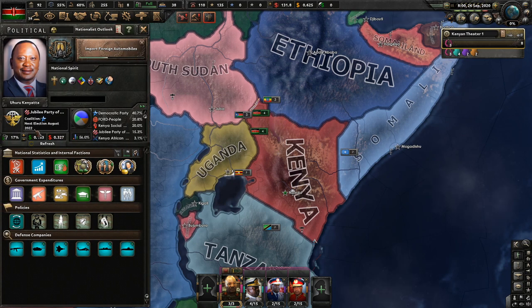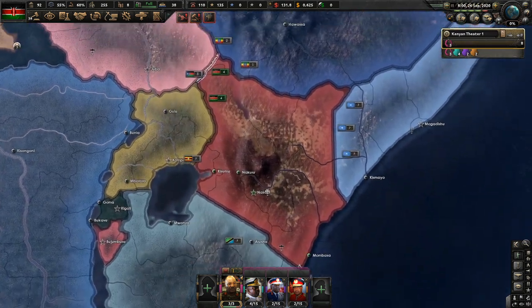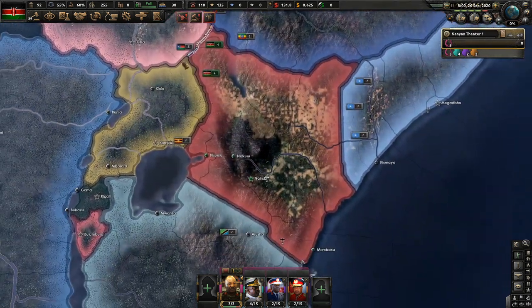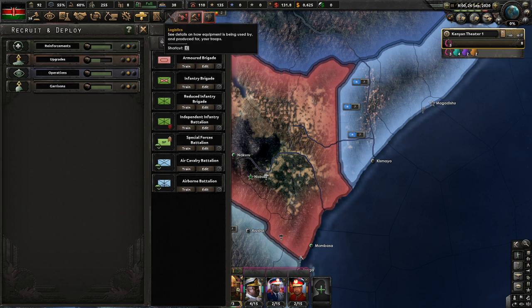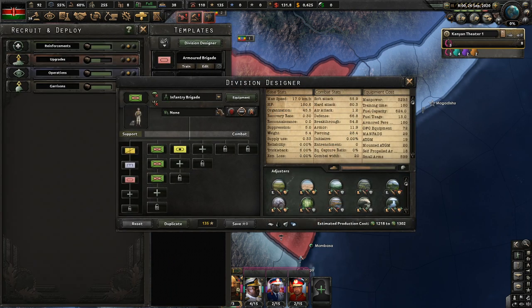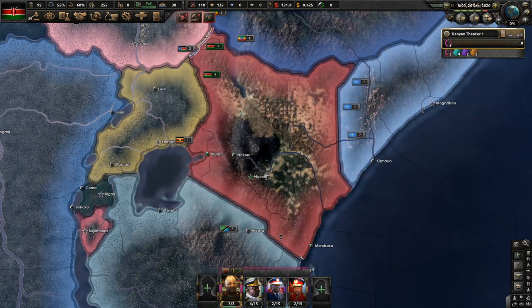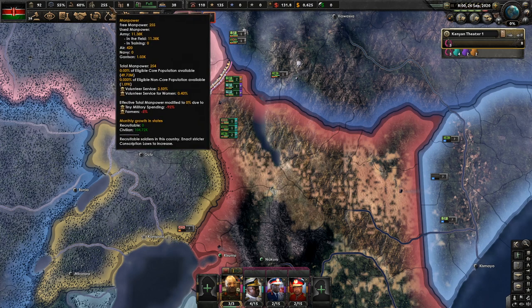Our next election is going to be in 2022, so we're just going to continue working through here. Getting our one military factory to keep production going. Made some adjustments to our infantry brigade layout to get it up to 20 combat width, so that should be good. We just now need the actual equipment there, and we're down to 255 available manpower.